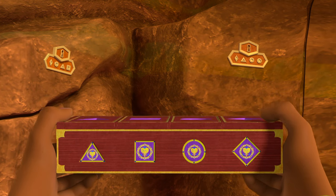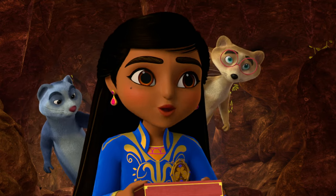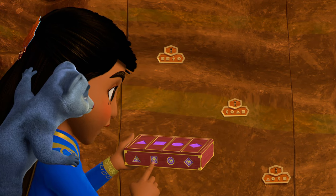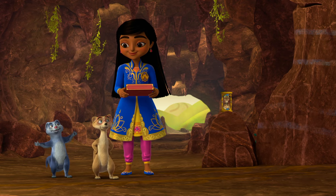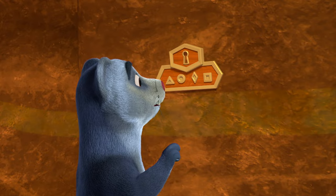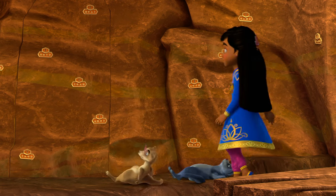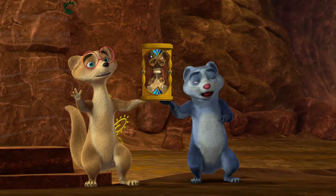I think the shapes on the box are like a code — a secret message. We need to find a set of shapes on the wall in the same order as the shapes on the box. So let's look for a keyhole that has a triangle, a square, a circle, and a diamond in that order. Super shape searchers at your service! Triangle, circle, diamond, square — nope. Square, diamond, triangle, circle — nope. Triangle, square, circle, diamond — that's it! That's the one. Oh, my hands are shaking. Let's hope this works. Hurry! We're almost out of time.